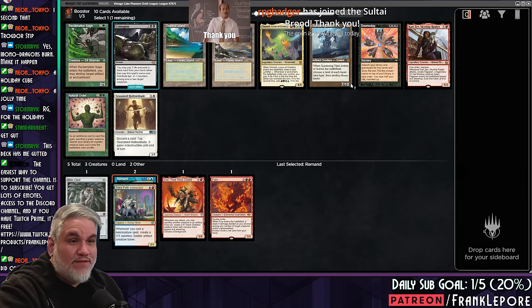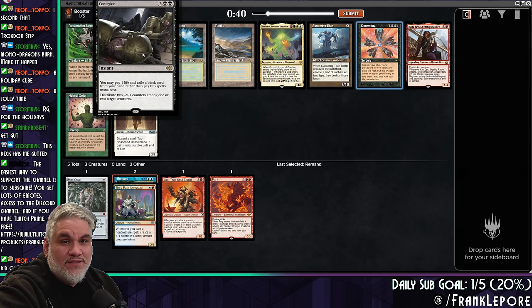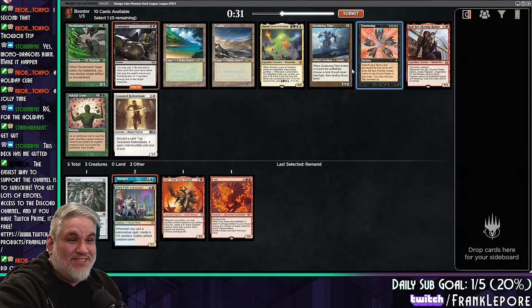We would also accept a Reprieve, if that's what you want to do. Here's Doomsday. Look at this new Contagion art — it's very satisfying art. 64 months — really appreciate ya.